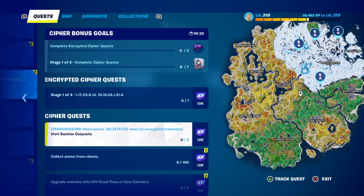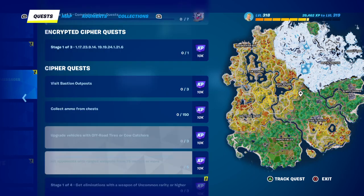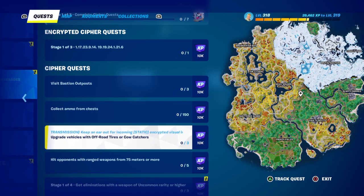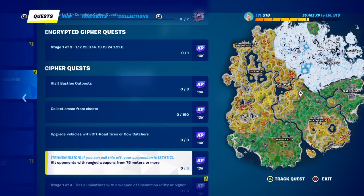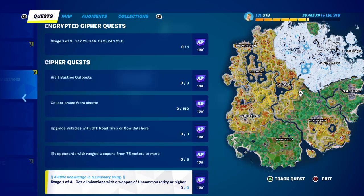Do the closest ones first. Collect ammo from chests — you need 150 of them. Upgrade vehicles with off-road tires and cowcatcher, which you can do with an augment if you manage to get one. Deal damage from 75 meters away or more five times. Then Stage 1 also has: get eliminations with a weapon of uncommon rarity or higher — from grey up to green, blue, or legendary — and you need three of them.